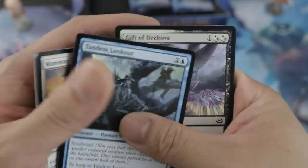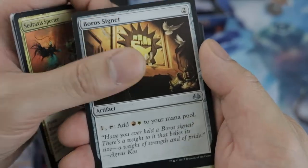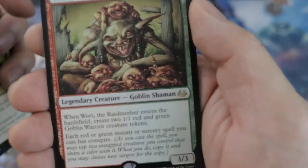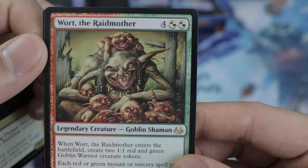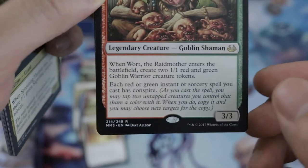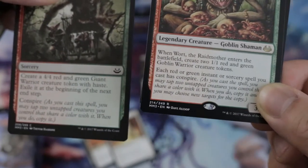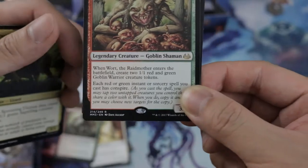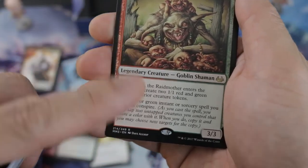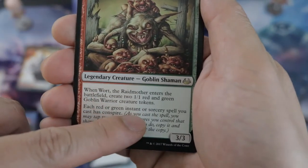Tandem Lookout — if you're a control player, definitely use this: put in any flyer and you have card draw control. Here's the Goblin Shaman I was talking about earlier — Wort the Raidmother! I hate it. Each red and green instant or sorcery you cast has conspire. So I was asking earlier — if this card already grants conspire and then the spell itself also has conspire, does it stack? Correct me if you know the ruling, or if there's a judge watching, please comment below.